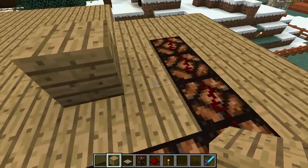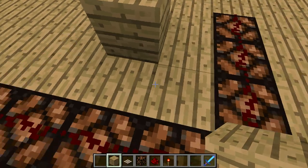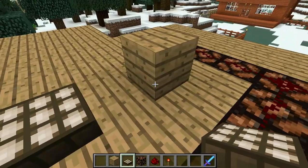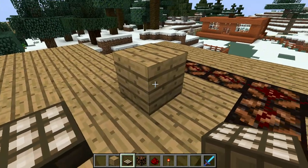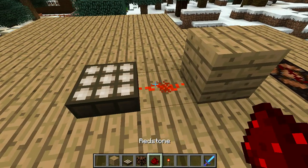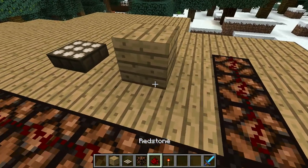The building block — you want it to be away from the redstone by only one block. Then take the daylight sensor and put it one block away from your building block. Take some redstone and put it right between the two.